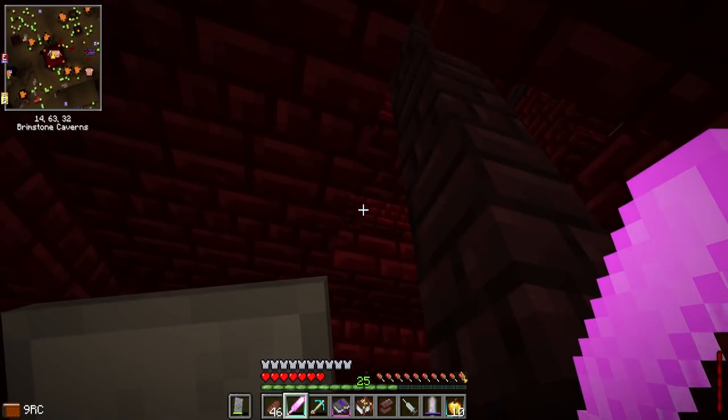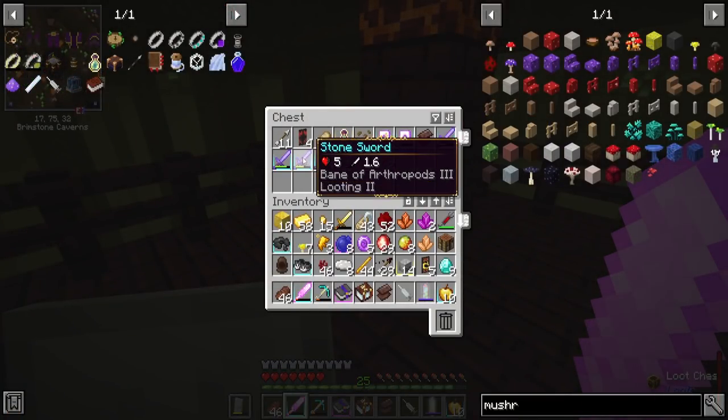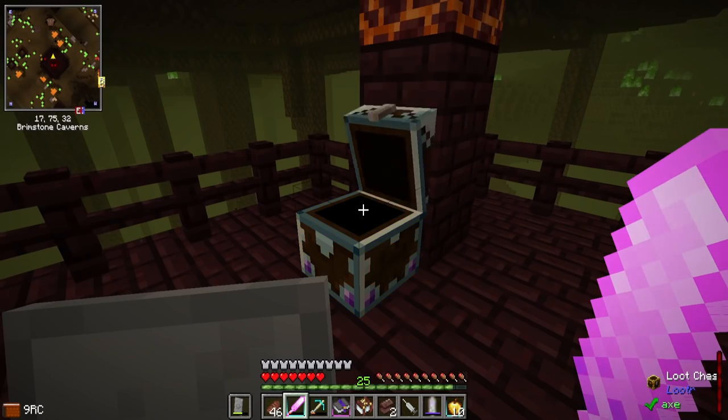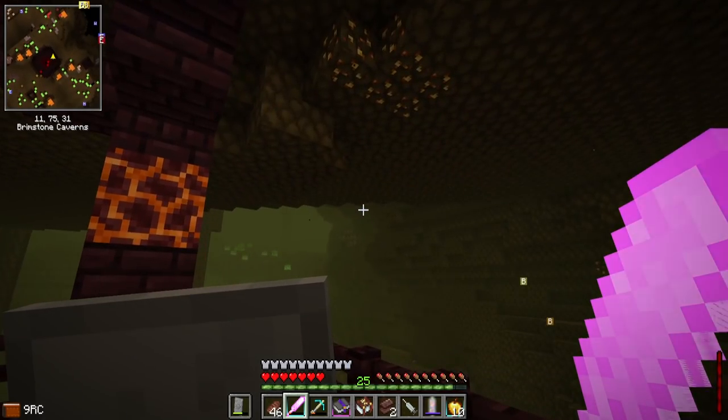A lot of highly enchanted stone swords, which could be useful in the proper setup, but I don't really have that setup. Ooh — bottles of enchanting. That's actually pretty darn useful. I actually have some at home because I've been trading with a cleric that was at expert level. But it's still valuable to have more of them.